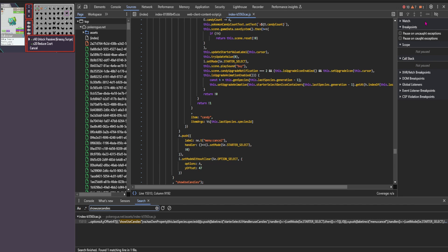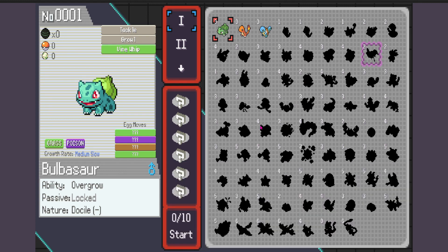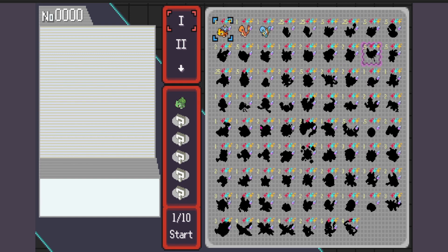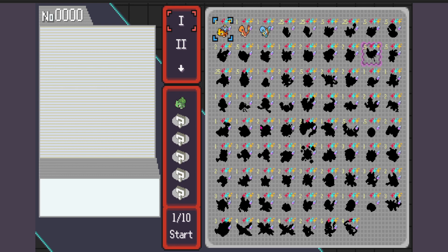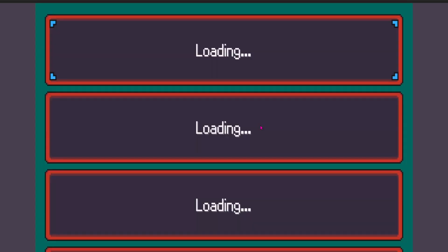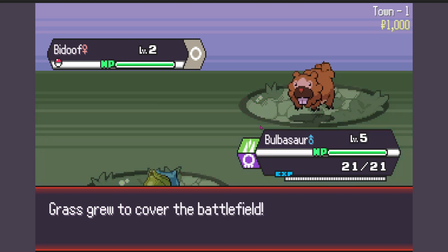Once that's done, go ahead and close the development menu, back out of this, and select your Pokemon because you want to go ahead and start a battle. Some of them are already unlocked and all that, but it's all darkened out — that's fine. You want to just do one battle real quick, and go ahead and complete this fight.